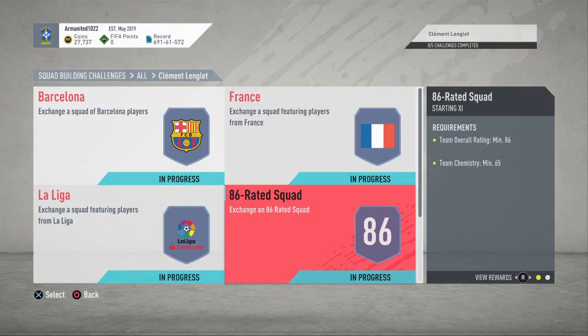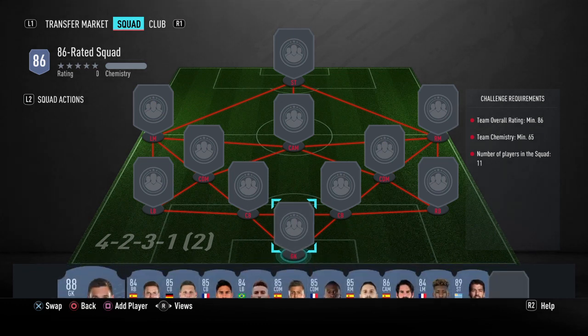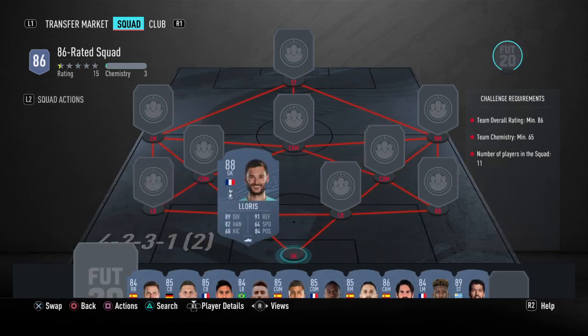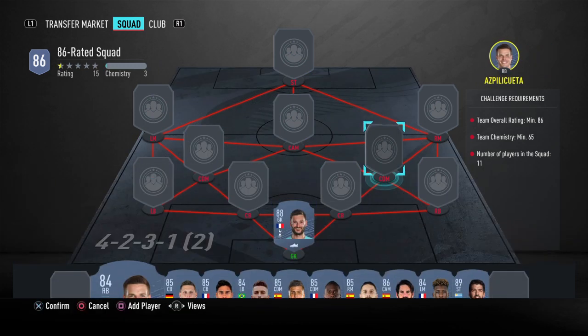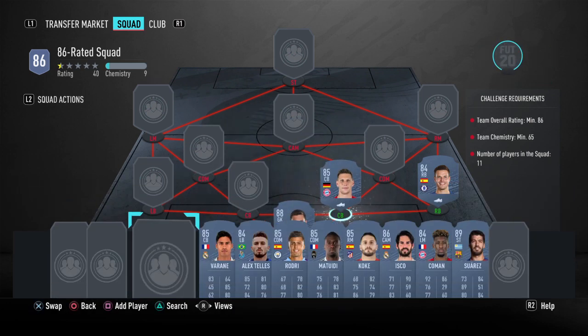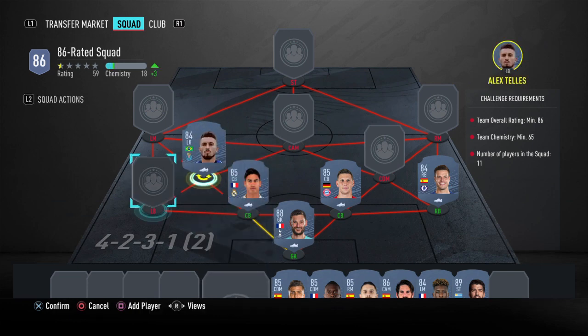For the final squad, it should be the same rating and similar price as the last team. The goalkeeper will be Lloris, right back will be Azpilicueta, center backs will be Zouma and Varane, and left back will be Alex Telles.